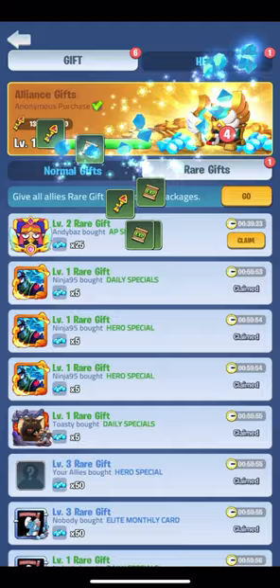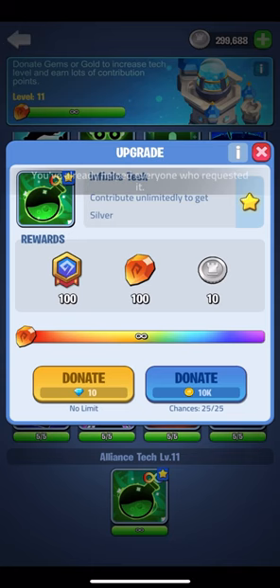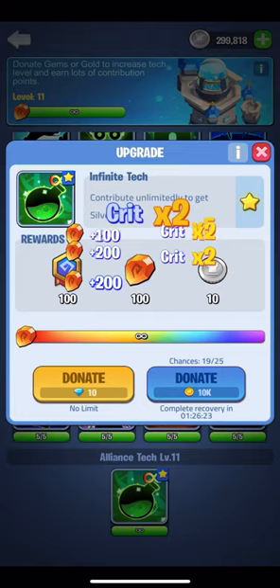I'll pop into the help tab and assist anyone requiring help. After that I'll donate to the alliance tech, getting alliance silver and helping complete daily quests. And when in broken land that will also help complete legion quests.